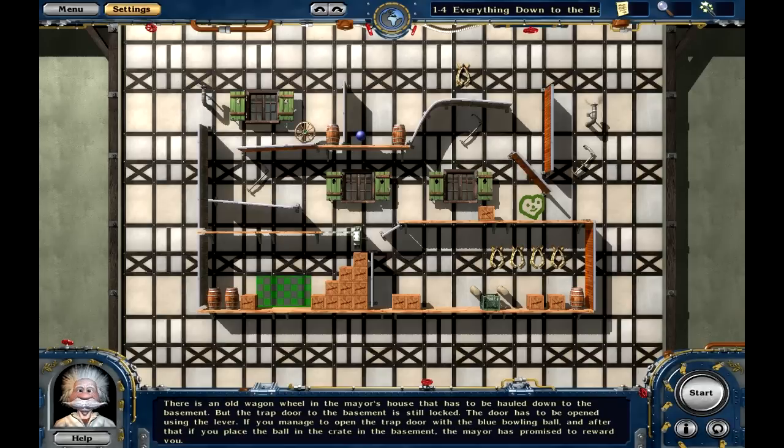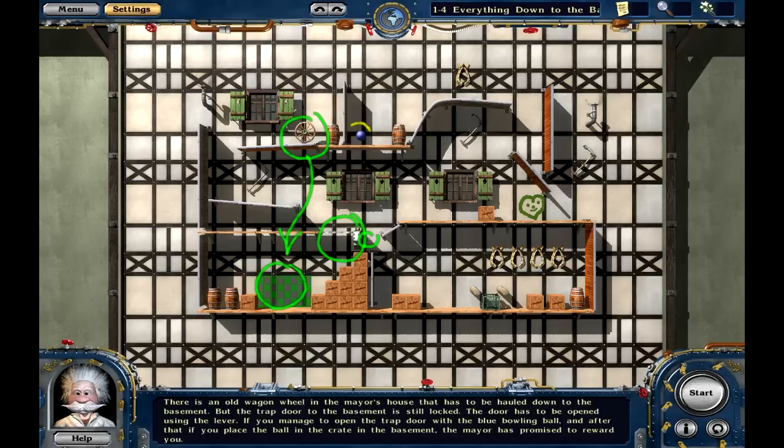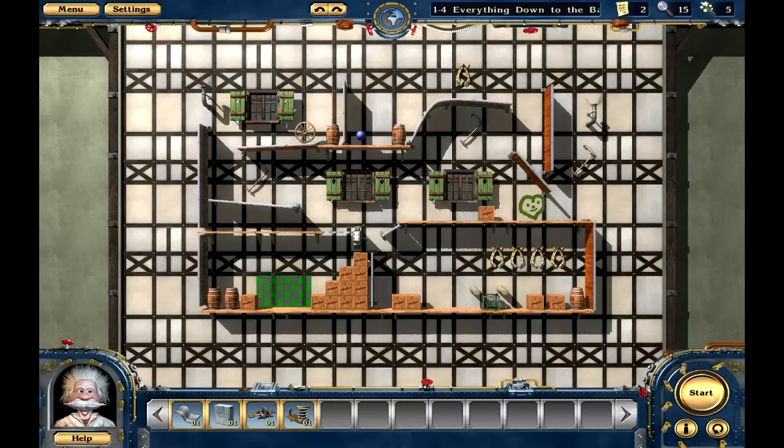There is an old wagon wheel in the mayor's house that has to be hauled down to the basement, but the trap door to the basement is still locked. The door has to be opened using the lever. If you manage to open the trap door with the blue bowling ball and then place the ball in the crate in the basement, the mayor has promised to reward you. So the ball has to get down through here, and if that's open then it'll roll where it needs to go. I have a coil spring, a catapult, a brick — large and heavy — and there's a curved track. What would happen? What shape is that curved track?